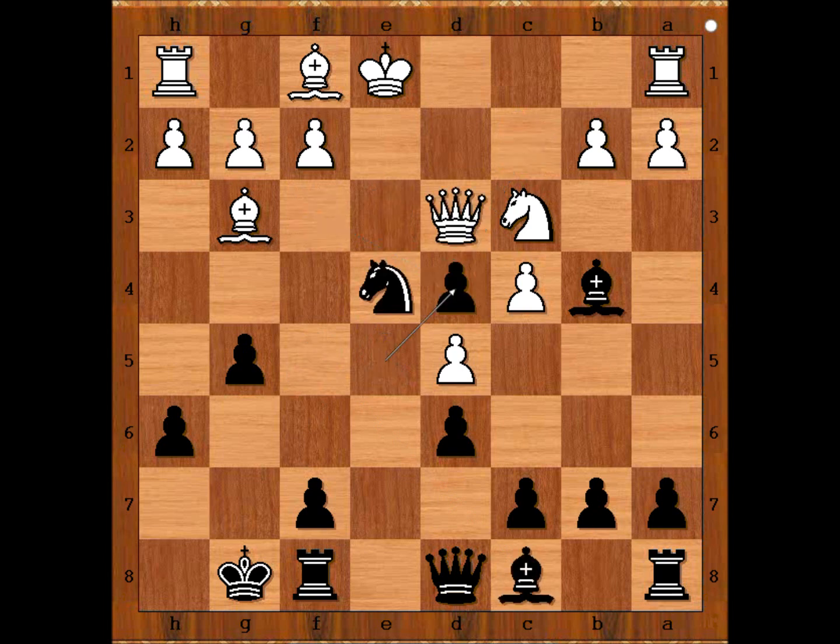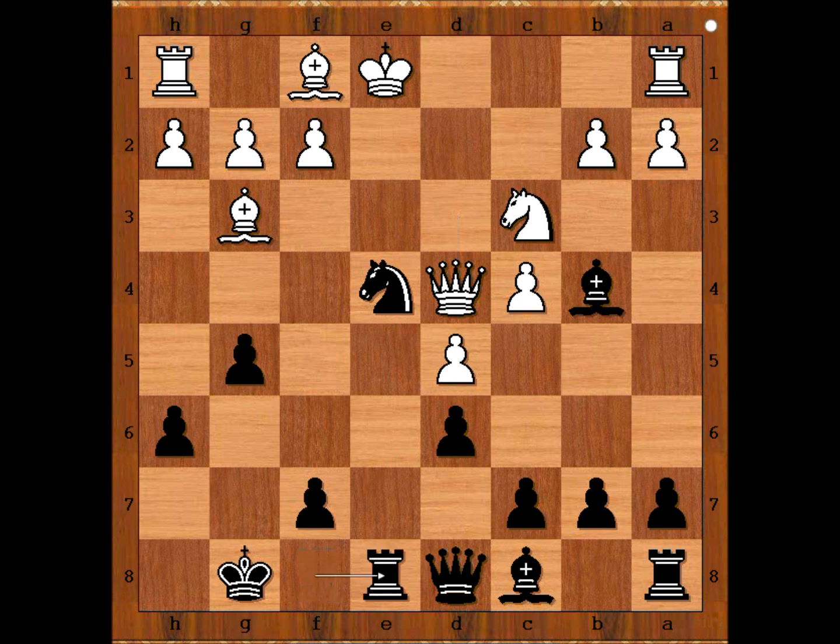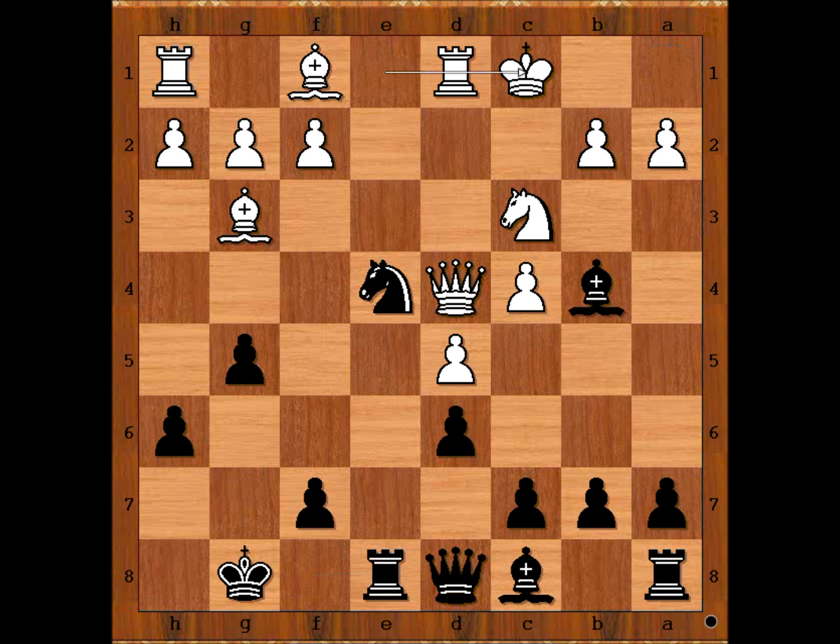E takes on d4, attacking the knight on c3. Queen takes on d4. Black to move — Perrine played rook to e8, lining the rook up with the white king, threatening some kind of discovered check. White to move. Gonzalez considered bishop to e2 but didn't like the idea, so he castled queenside, choosing the lesser evil.